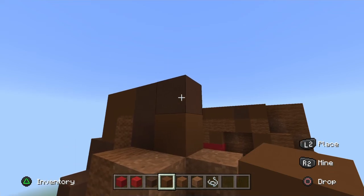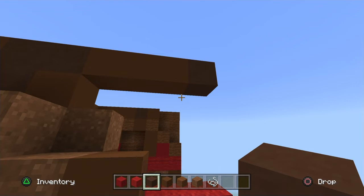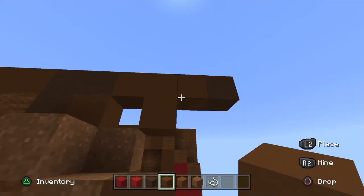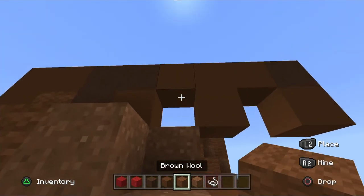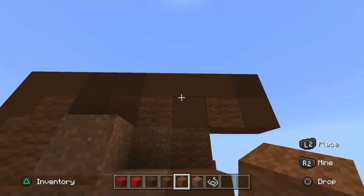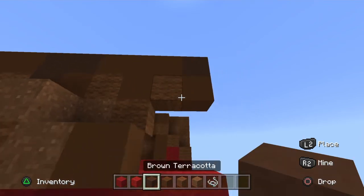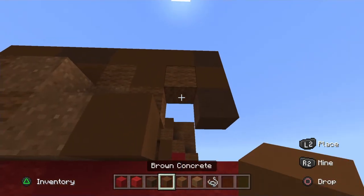On top where the brown terracotta is, go across three brown concrete then one brown terracotta. With the three brown concrete, go down one in the middle and go down one brown concrete on the brown terracotta. Completely surround that first brown concrete in the middle of the three with brown wool.